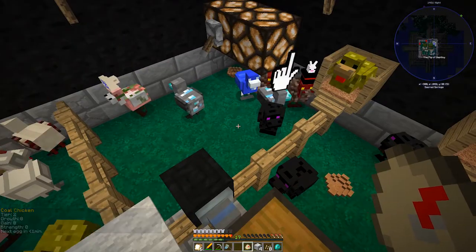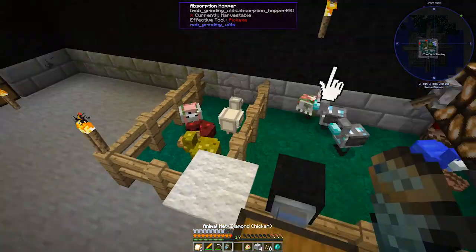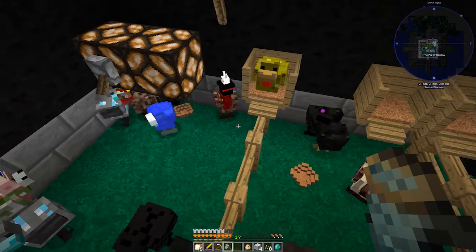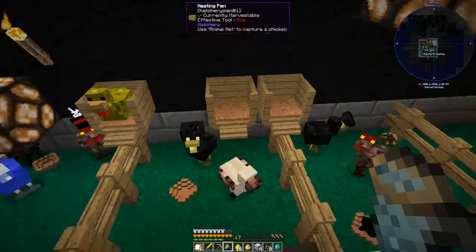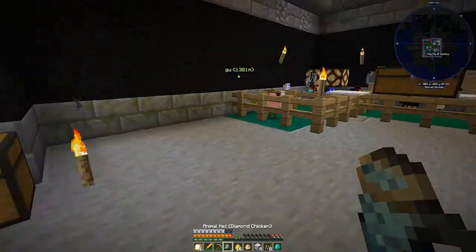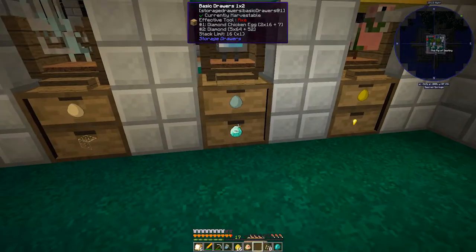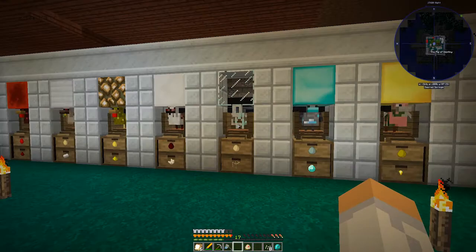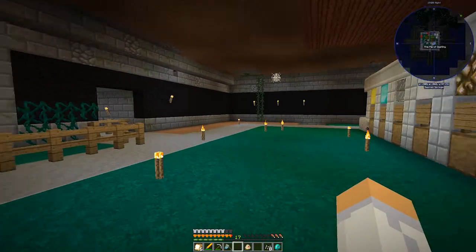I'm going to take this coal chicken and put him in the breeding pen, take the diamond chicken and put him over here. Look how many eggs the diamond chicken is producing — it's insane. There are more diamond 10-10-10 eggs. On the back sides of these I'd probably use item conduits to filter the eggs and resources. The manure will go to one place; feathers will probably get trash-canned since I don't need them.